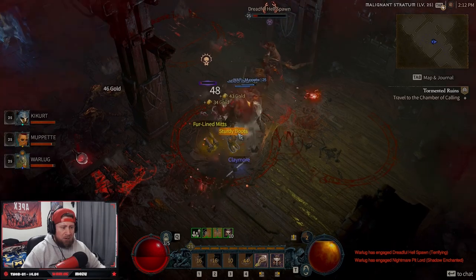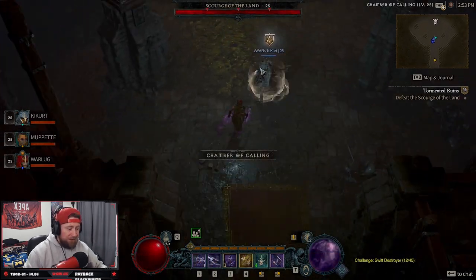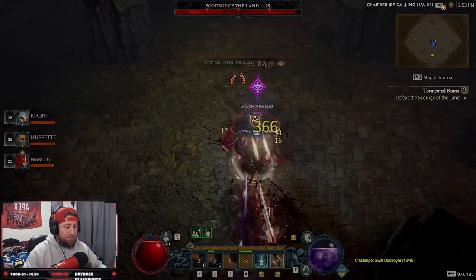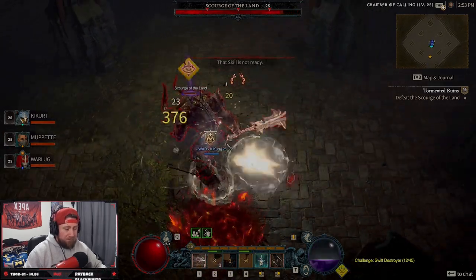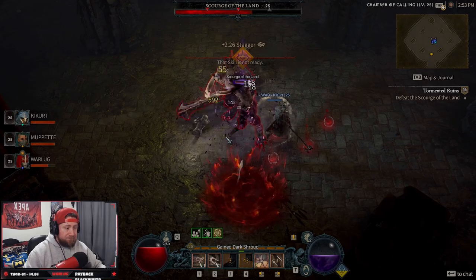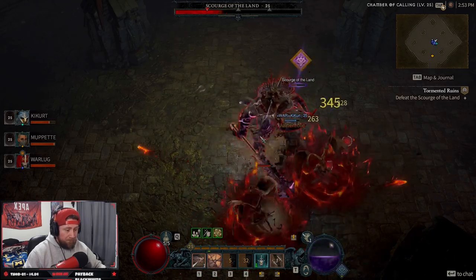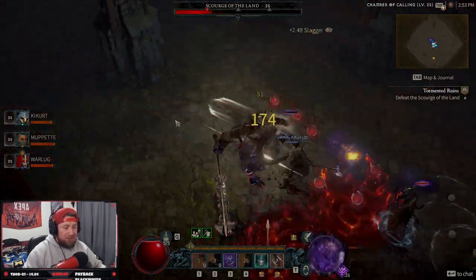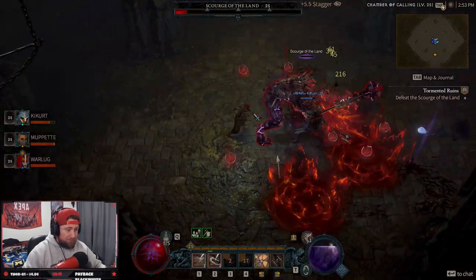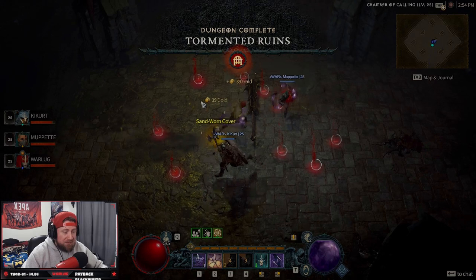One thing I did notice was that the layouts of the dungeons were pretty similar — almost always the same each time you did them. I hope this changes and gives a bit more randomization, because in Diablo 3 the layout changes even if it's the same dungeon type. I hope Diablo 4 does that on full release. I hope you've enjoyed this overview of the dungeons and that it helps you prepare for the upcoming open beta. Make sure to like the video if you enjoyed it, comment below what you think about dungeons so far, and as always, stay gaming — catch you guys in the next one.